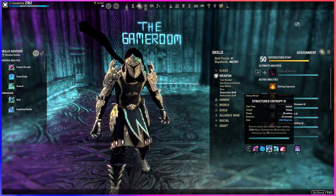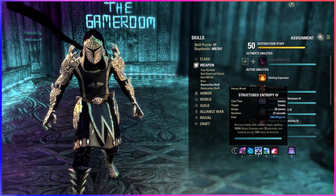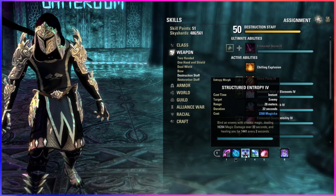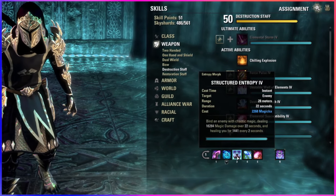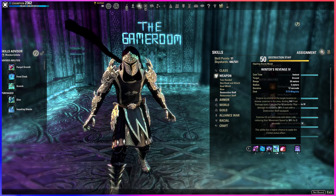Next we have Entropy. How this works is you spread it on as many targets as you reasonably can. Once you get a feel for it, you'll know how many you're comfortable with. It does damage for 22 seconds, which is an incredibly long time, and heals you for the full duration of each target it's on. In upper arcs, this tactic will end up being your highest healing done by quite a large margin.